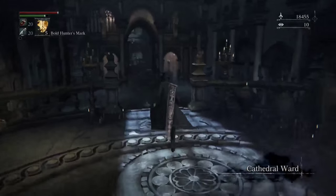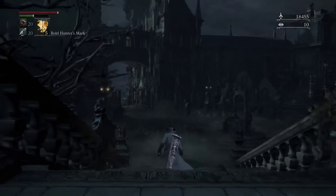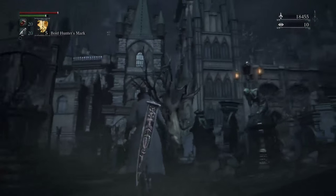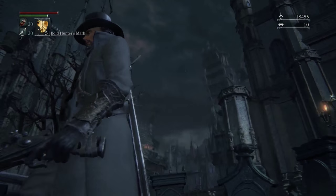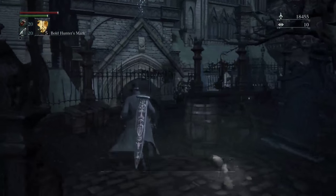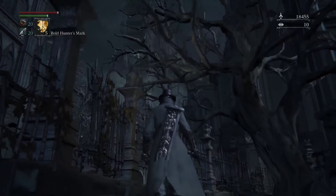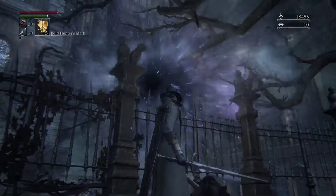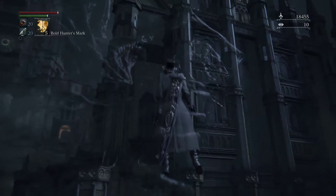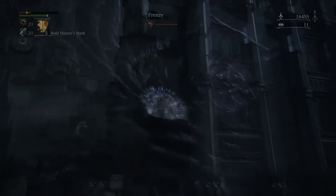Go back to Cathedral Ward, now that it's night, and make a right — you'll want to go to this area. You won't be able to see the monster that's hanging off of the Cathedral if your insight is too low; I believe it's below 40. But trust me, if you go by this corpse here on the floor, this will happen. You'll get picked up by — I believe they're called Amygdalas — and that Amygdala will, instead of killing you like they normally do, transport you to the new DLC area.